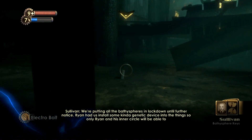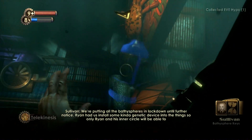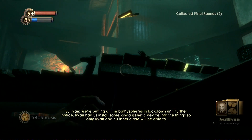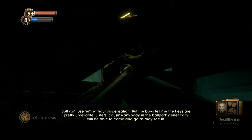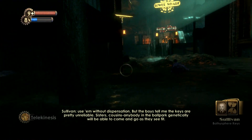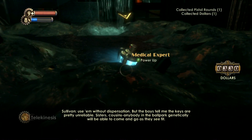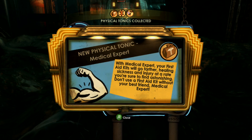We're putting all the bathyspheres in lockdown until further notice. Ryan had us install some kind of genetic device into the thing, so only Ryan and his inner circle will be able to use them without dispensation. But the boys tell me the keys are pretty unreliable — sisters, cousins, anybody in the ballpark genetically will be able to come and go if they see fit. With the Medical Expert tonic, your first aid kits will go far, healing sickness and injury at a rate you're sure to find astonishing. Don't use your first aid kit without your best friend, Medical Expert.